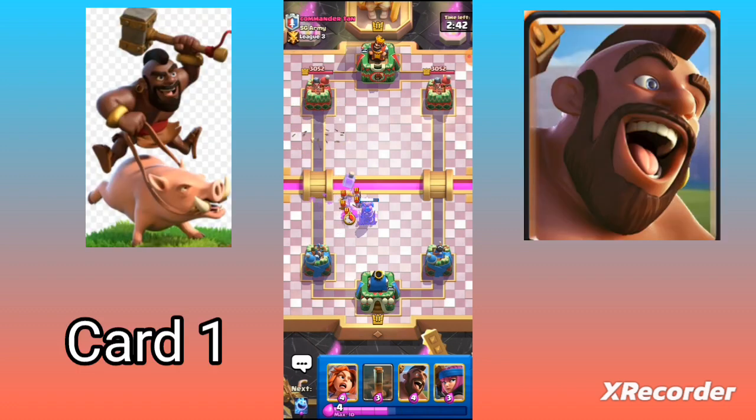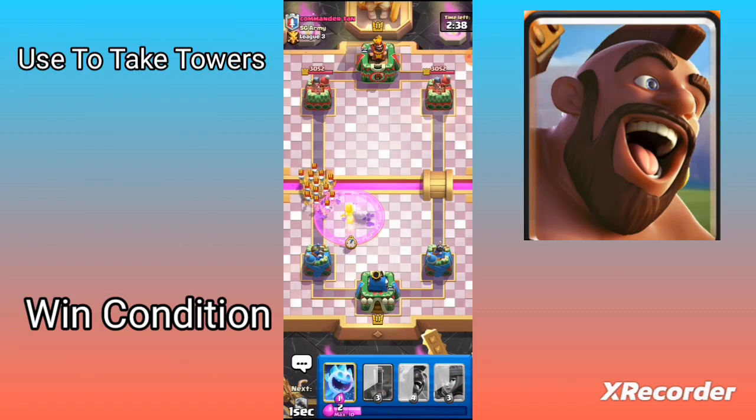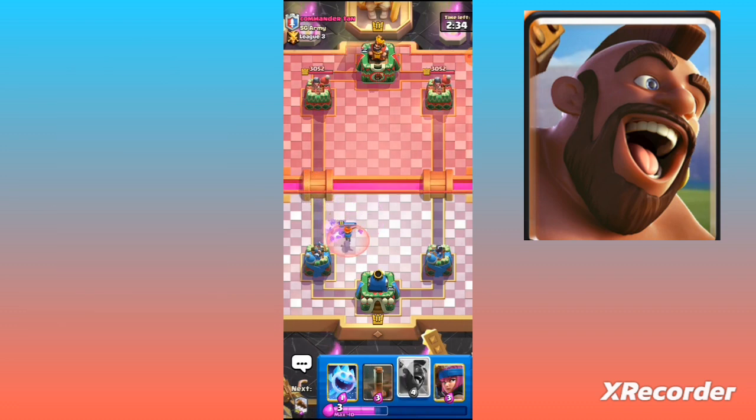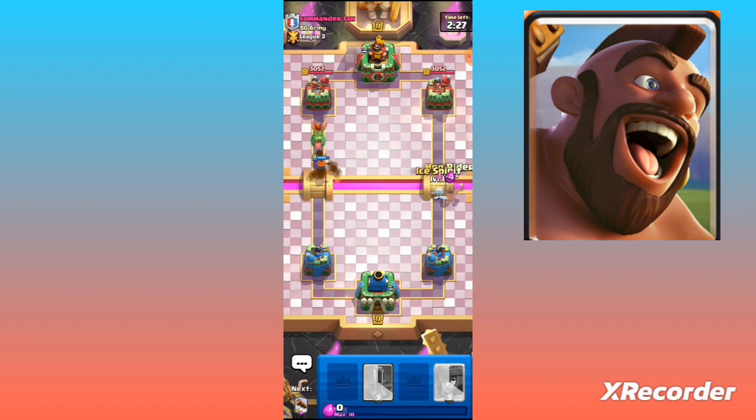First up, the Hog Rider. He's your main win condition, charging in with his trusty hog to demolish enemy towers. But what makes this deck so powerful is its cheap elixir costs, allowing you to cycle through your cards quickly and launch relentless attacks with the Hog Rider.